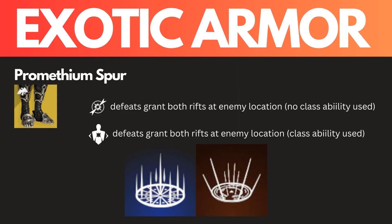Moving to exotic armor, I want to make a change to Promethean Spur. I want to make it so that precision kills while you have full rift energy do not consume your rift energy, but still create the rift at enemy death. If you kill with a body shot, it will consume your class ability.